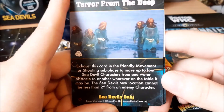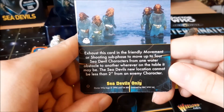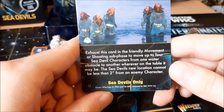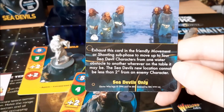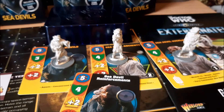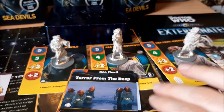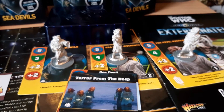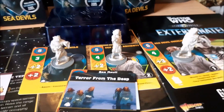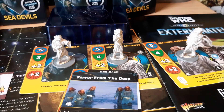The final adventure card is Terror from the Deep: exhaust this card in the friendly movement or shooting sub-phase to move up to four Sea Devil characters from one water obstacle to another, wherever on the table it may be. The Sea Devils' new location cannot be less than two inches from an enemy character. That is incredible — that is the main appeal of the Sea Devils for me. The fact that they can just jump into some water and jump out somewhere else on the board is fantastic. I totally want to use a toilet as water terrain.